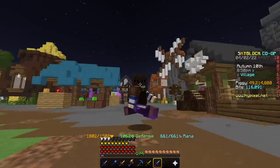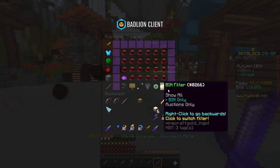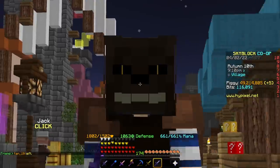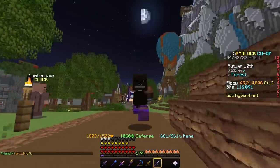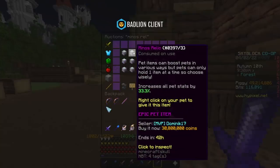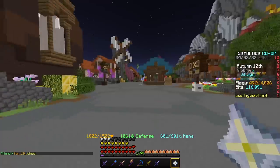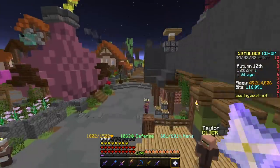Now what pet item do we want to use to get as much ferocity as possible? There are two options. You can either use a Reaper Gem or the Minus Relic. Reaper Gem gives you 8 ferocity for 5 seconds on kill — this does not stack, so you just continuously gain 8 ferocity, which is super nice. Or you can use the Minus Relic, which costs 30 million coins and increases all pet stats by 33%, boosting ferocity from the pet from 25 to around 33. In my opinion, I think Reaper Gem is just a little bit better.